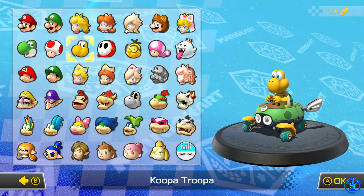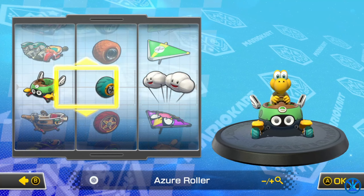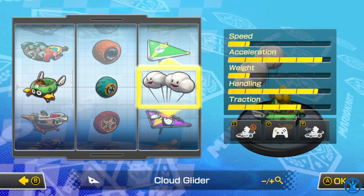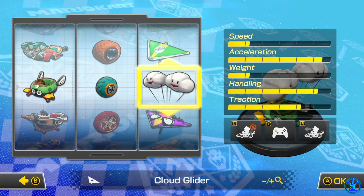Today I'm going to be racing as Koopa Troopa. This is going to be my combination — it has insane acceleration and handling, so I can't wait to try this out.